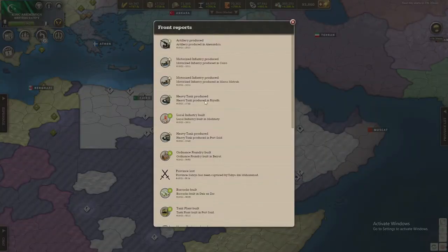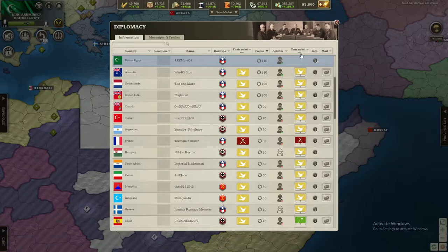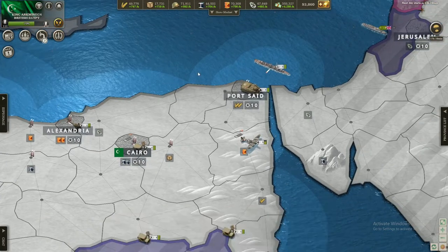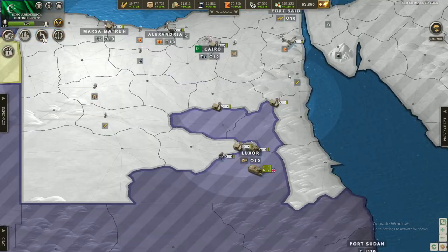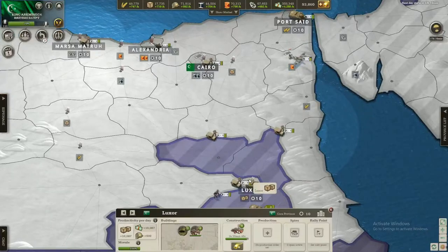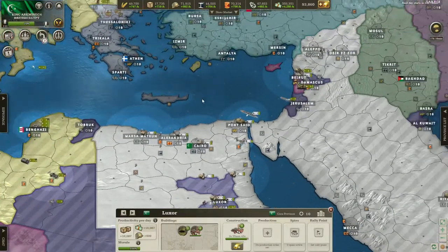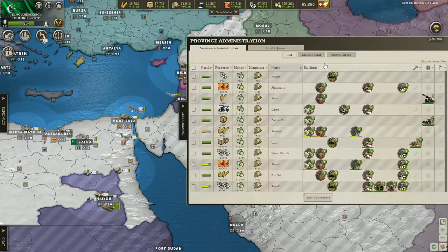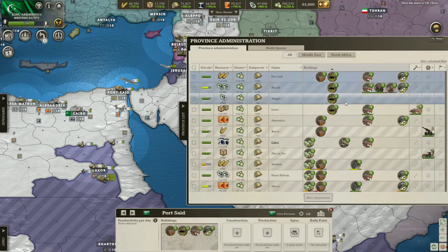Looking at front reports, we've built some industry, built some production centers and some units as well. Not bad. Our industry is basically fully built up at this point. We could build up a little more in some of these provinces, but we don't really need to. We're building Luxor up to level 4 industry right now and we'll build it up all the way to level 5. Let's go to production and start producing some more stuff in these three places.